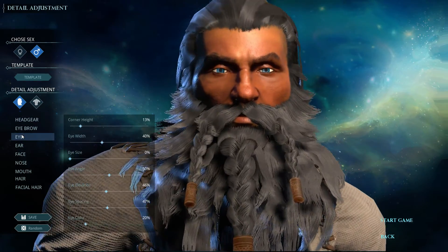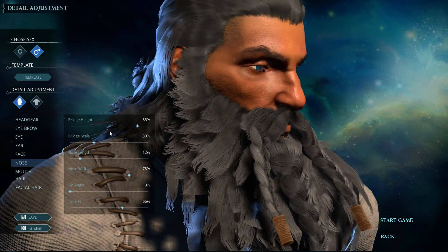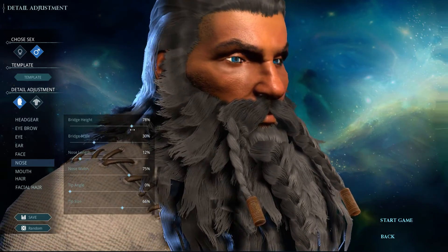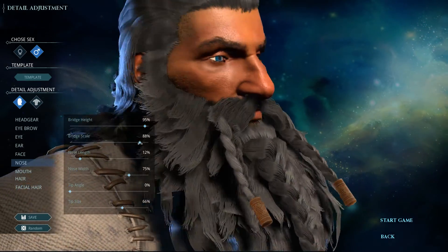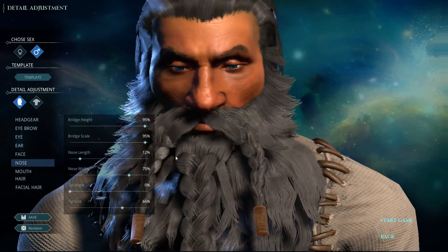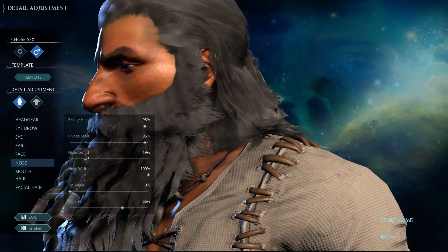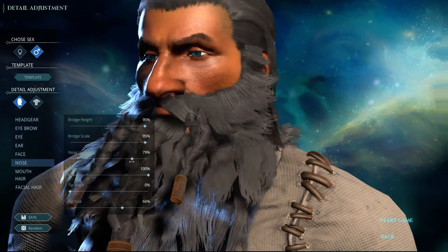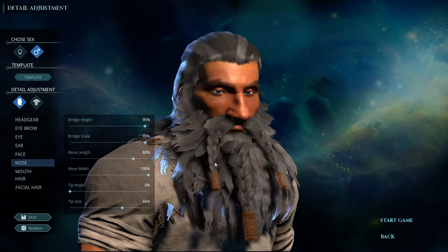Eyes look fine. Eye color — that's fine. Ears are fine. Nose — let's get you a nose. Nose height — it seems to be sticking out. Let's go 95. Dwarven nose. Bridge scale — oh yeah, definitely. That's how we're gonna get you some dwarven look right there — 95 on that. Nose width — let's go 100 on that. Nose length — that's too big, how about 80. That's looking mighty dwarven.